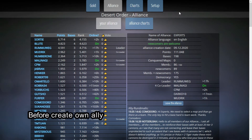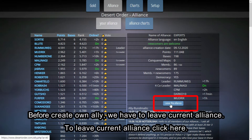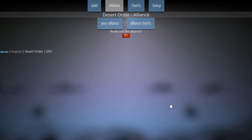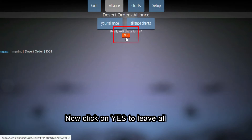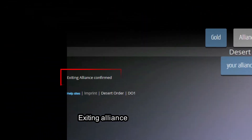Before creating your own alliance, you have to leave your current alliance. Click here to leave, then click yes to confirm. Exiting the alliance is confirmed.